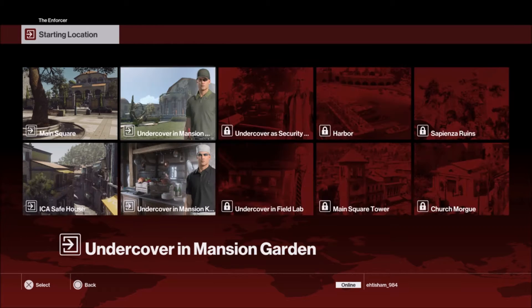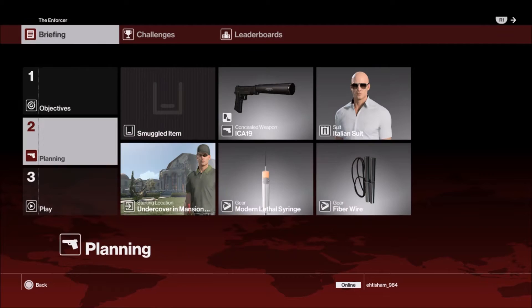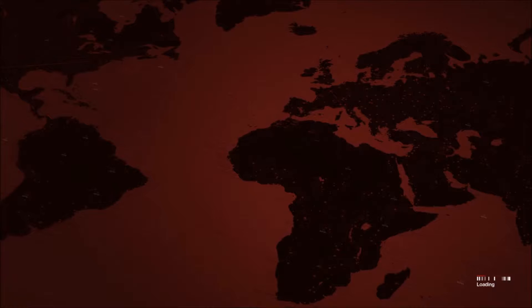Instead of starting from the main square, let's start as undercover in the mansion. It's going to help you. I'm going to show you how — if you want to keep your weapons, this is the best walkthrough you can get without getting spotted or doing anything wrong.